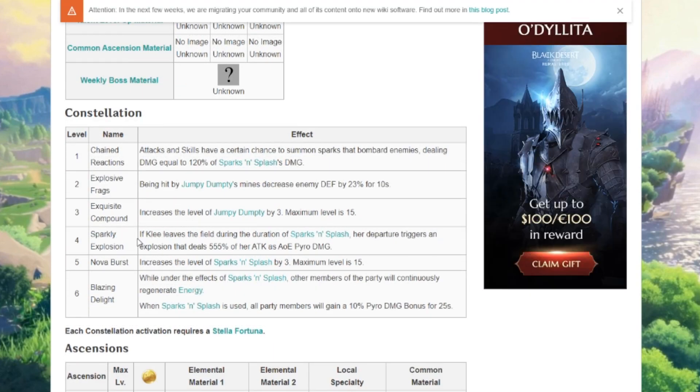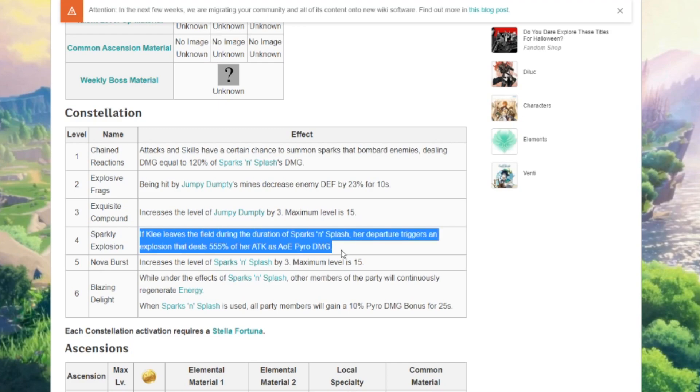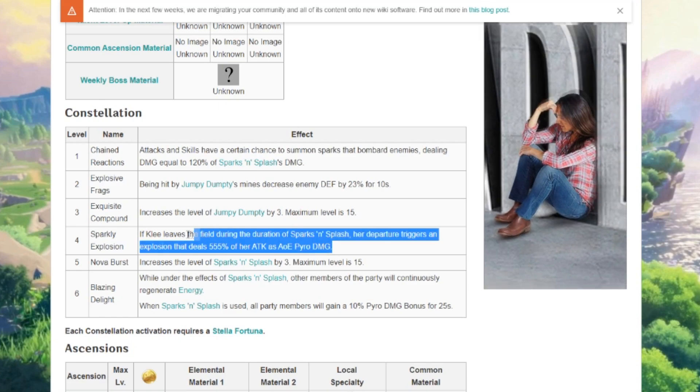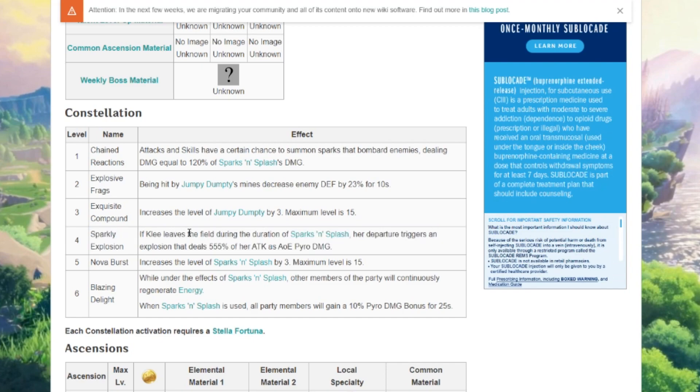Constellation four, Sparkly Explosion: if Klee leaves the field during the duration of Sparks and Splash, her departure triggers an explosion that deals 555% of her ATK as AOE pyro damage. What?! Five hundred and fifty-five percent? Oh my god, that seems really good.